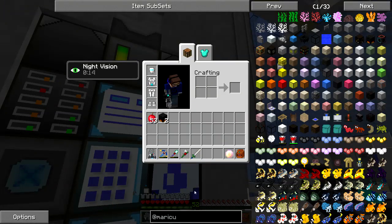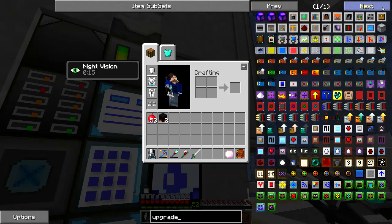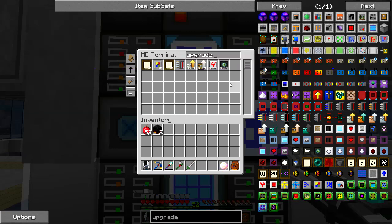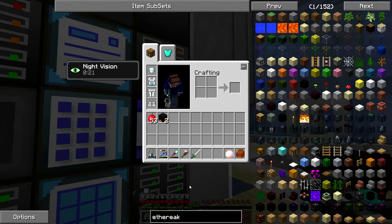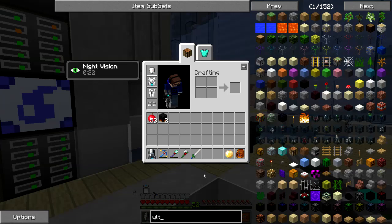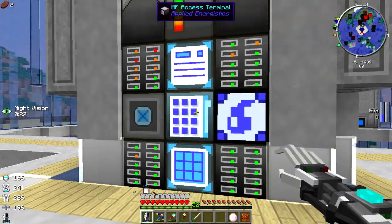Now let's look at the upgrades we want for the crucible furnace. I did a little research — we want the Ultimate Heating Upgrades from Mariculture, two of those, plus the Ethereal Upgrade. The Ethereal Upgrade is pretty easy: gold, ender eye, diamond, ender pearls, and a redstone torch. The Ultimate Heating Upgrades are more difficult though — they need titanium, either from Rotary Craft or Mariculture, and titanium is not the easiest thing to get.